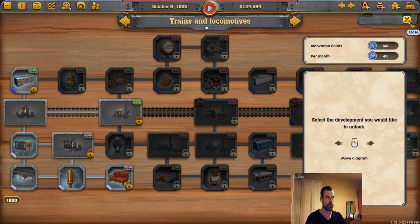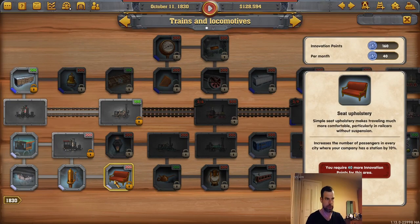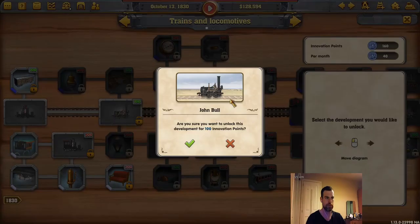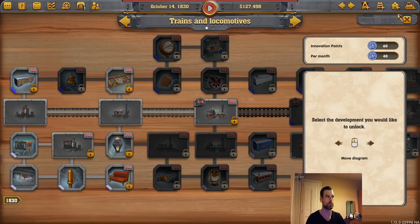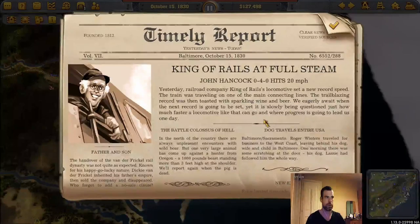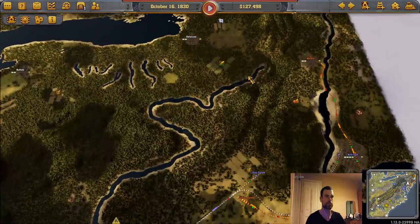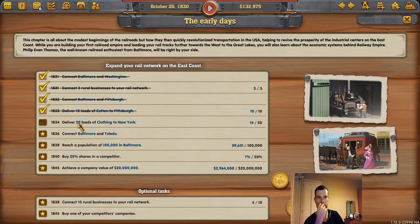One trainload of cotton to New York and we complete our last objective. Do I want a new train? I think we do. And basically this seems to be a case of expand, expand, expand and make money. So let's do that.